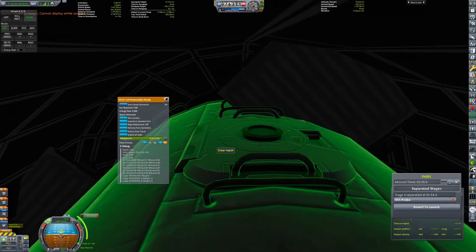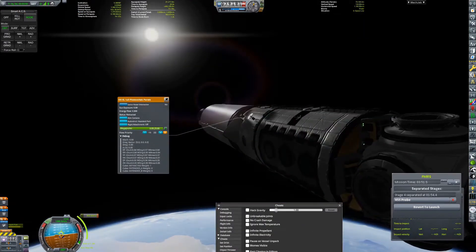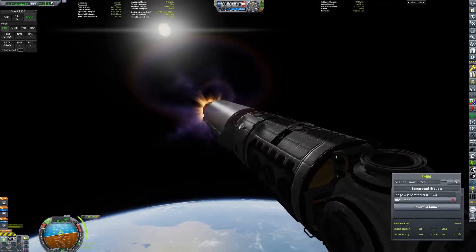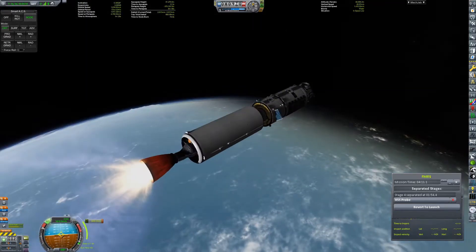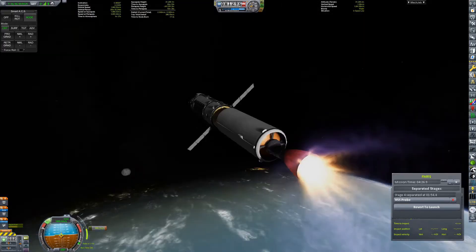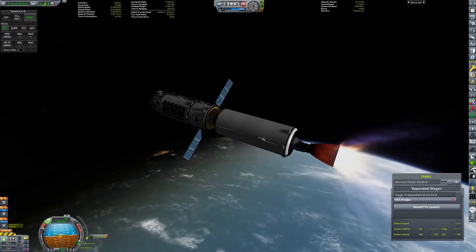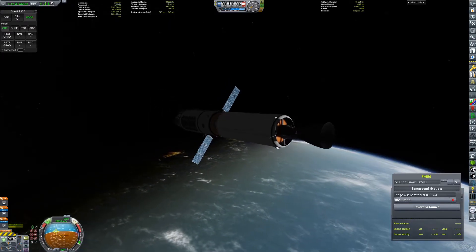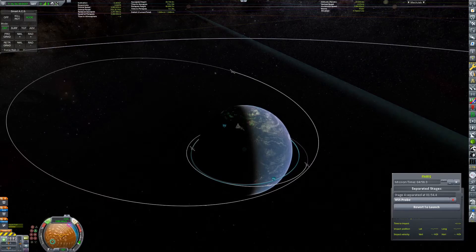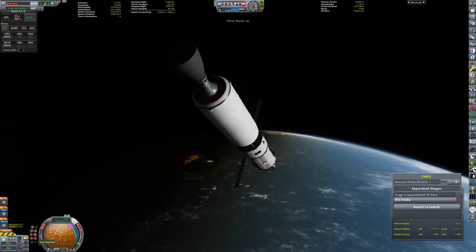You did see right here I turned on cheats just for a second, just because there was a glitch where the solar panels kept breaking. That didn't fix it, but thankfully two of the solar panels still survived. And thankfully they are asymmetric, and that's good. But now that's in orbit.